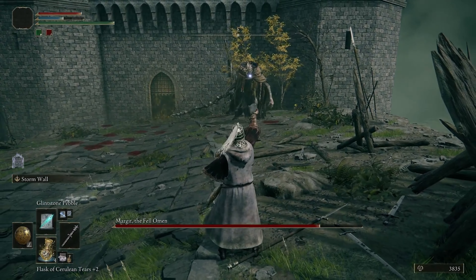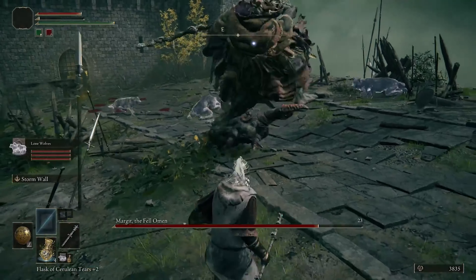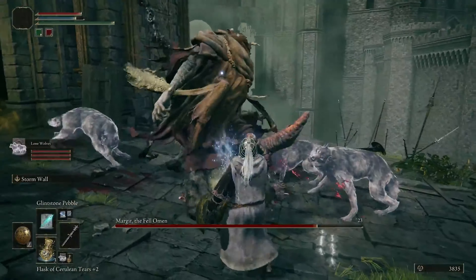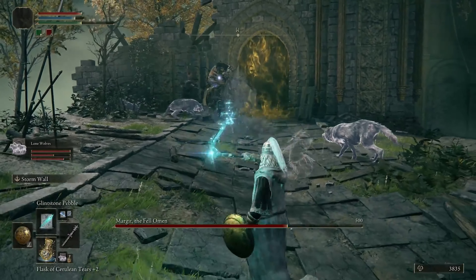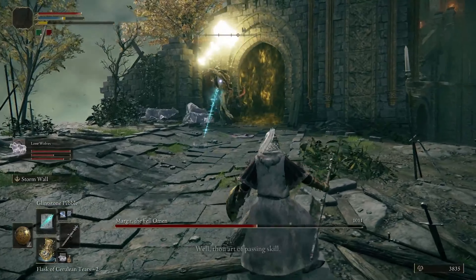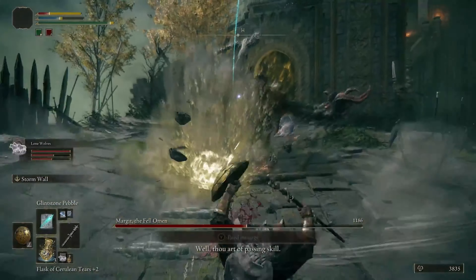Using the Lone Wolf Ashes can help distract Margit long enough to get some easy damage in with spells or melee attacks. The Spirit Jellyfish can act as a great tanky distraction and is available if you speak to Rodrika in Stormhill. Another good multi-summon Ashes are the Godric Soldiers, found in the graveyard surrounded by Spirit Jellyfish in Stormhill.